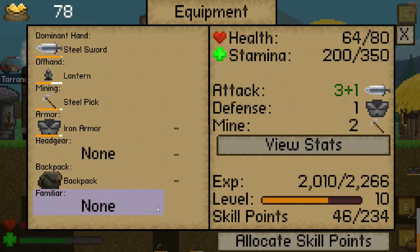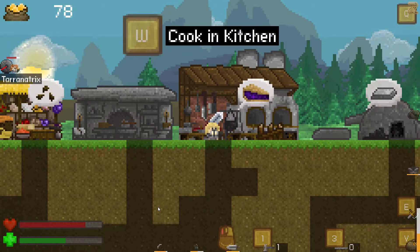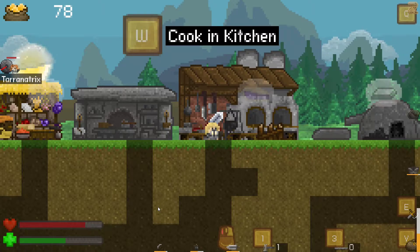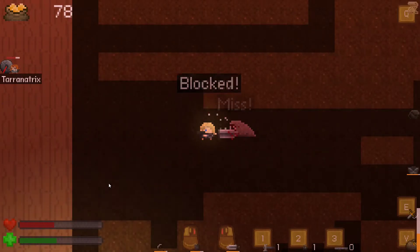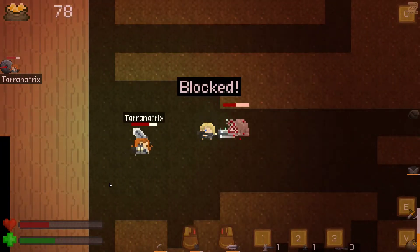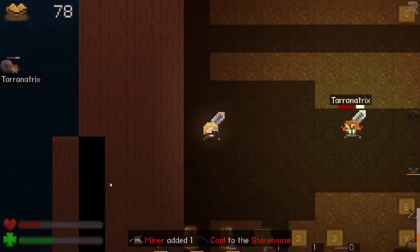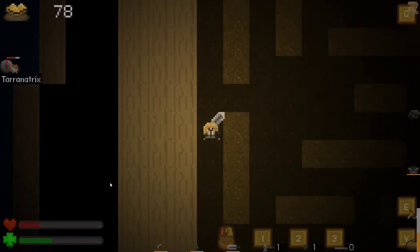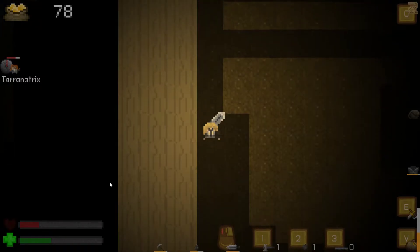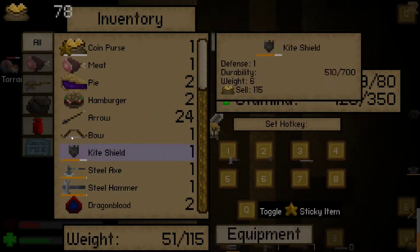Put my lantern in my off hand and then use my shield as my shield in slot number one. There we go. I realized my money was up in the top left corner - I'm smart. I did not mean to pick that up, I meant to just help you. I'm only at half my weight.